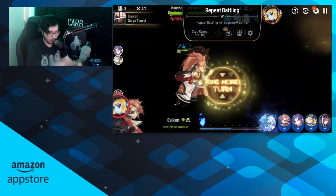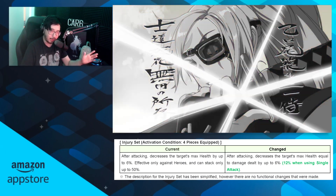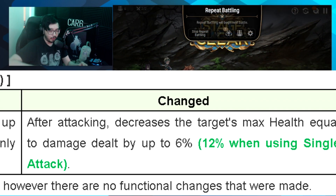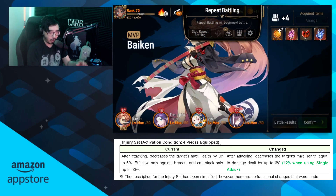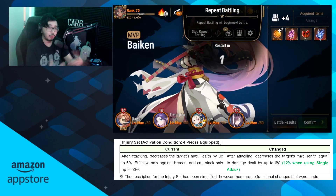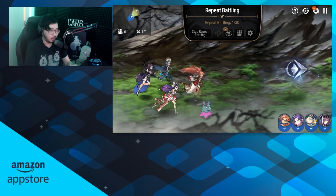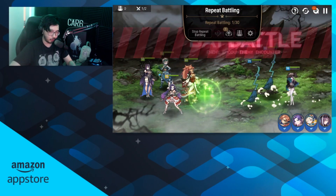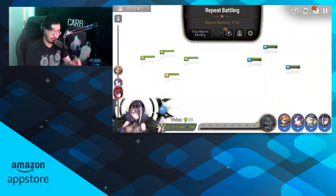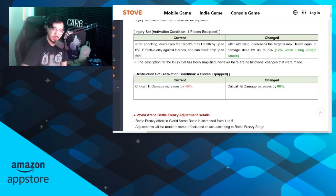On a side note, injury set got changed as well — I'm hesitant to say buffed, but it now offers single target damage. Units like Alencia have shown huge promise stacking that single target injury. We're not going to focus too much on Katie's hunt right now, as Wyvern and Banshee are more viable if you want to build a play style around them. Katie's is still very important — penetration set is still amazing and injury set is looking even better.